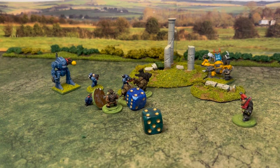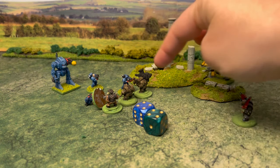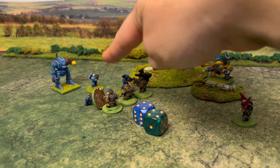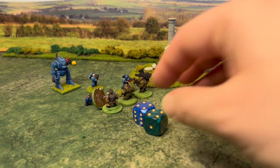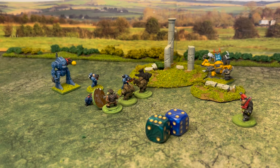The marines have lost this fight. They get pushed back and the orcs can follow up. The marines now need to make a morale test, rolling equal to or under their leadership skill of eight — and with an eight they stand their ground. If they had fled, every orc in base-to-base contact with a marine would get one free automatic hit, requiring only a wound and save roll, and the marines would have fled 2d6 inches — five inches at half scale.